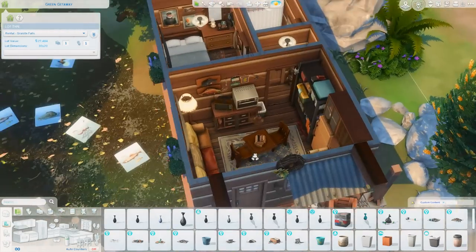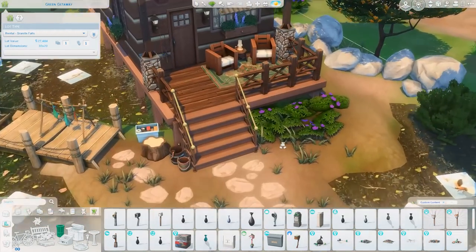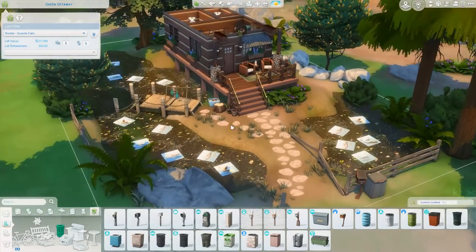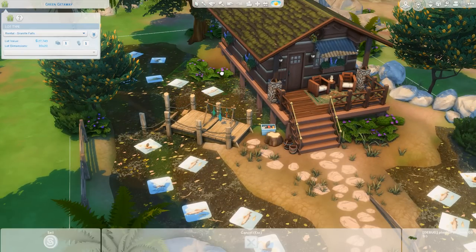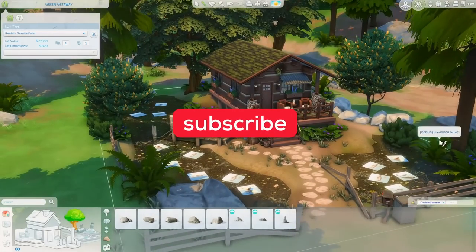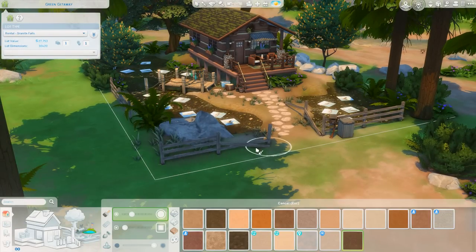This is pretty much the end of the build. Inside I got a couple of mounted fish on the wall and a couple more scratches and tears. Outside I added a mailbox — even though it's a rental lot, that way if you place it in another world you have it — plus an outdoor trash can. I'm finishing up some last-minute landscaping, adding plants in areas that looked a little too bare. I really hope you enjoyed this build — if you did, give it a thumbs up, subscribe, and hit the notification bell so you know every time I upload. Thanks for watching!